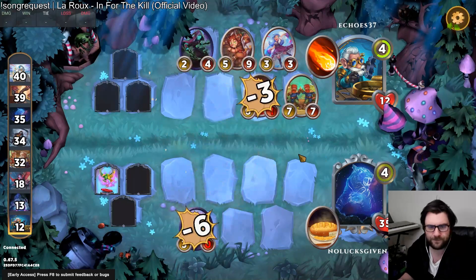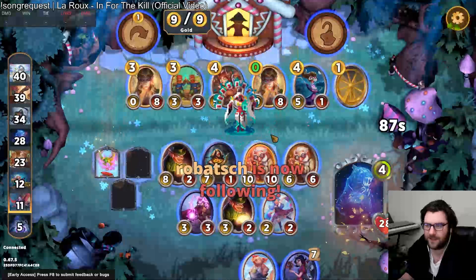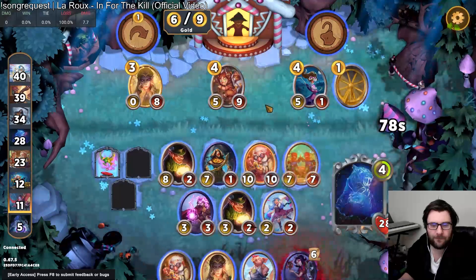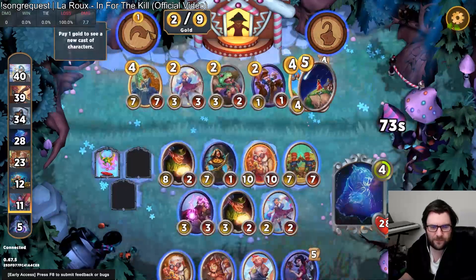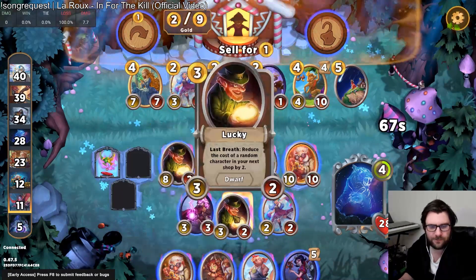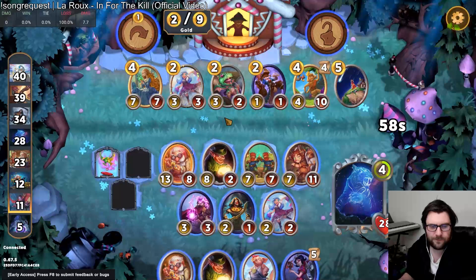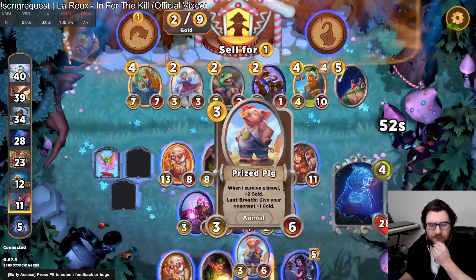We go down to 26 — what gets the discount? It is the Sleeping Princess. I'm off it, I don't want it. Another Fanny is quite good. Let's sell this Pig, I think.